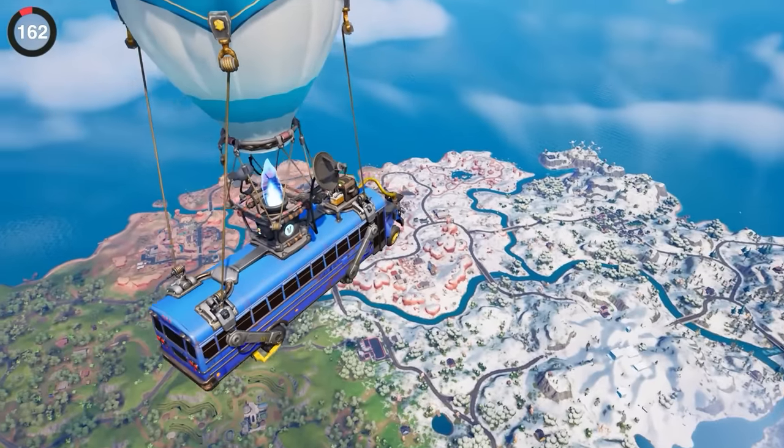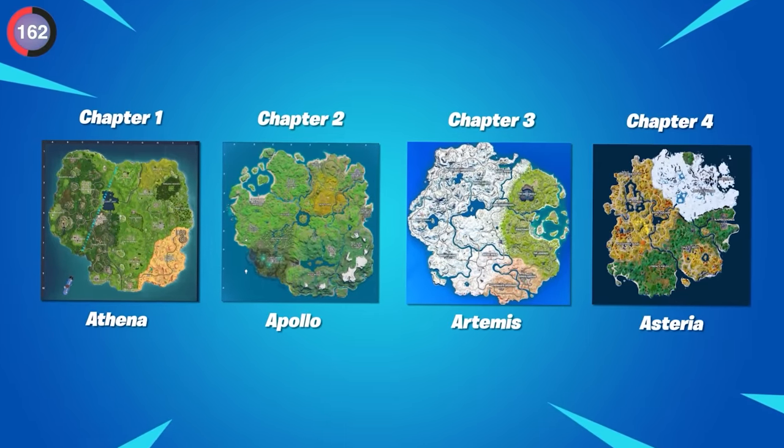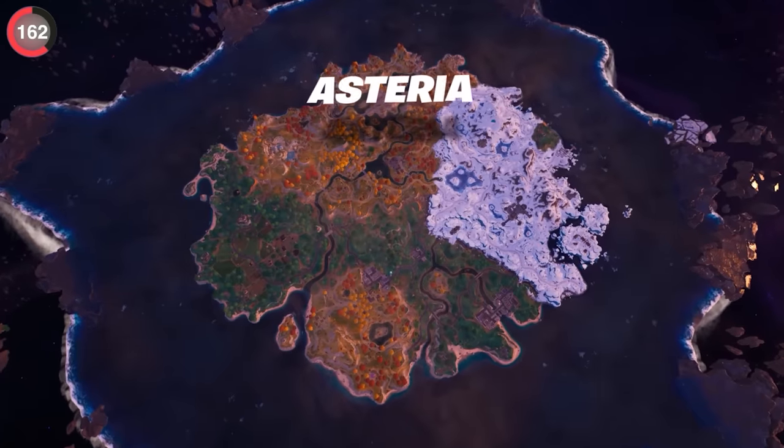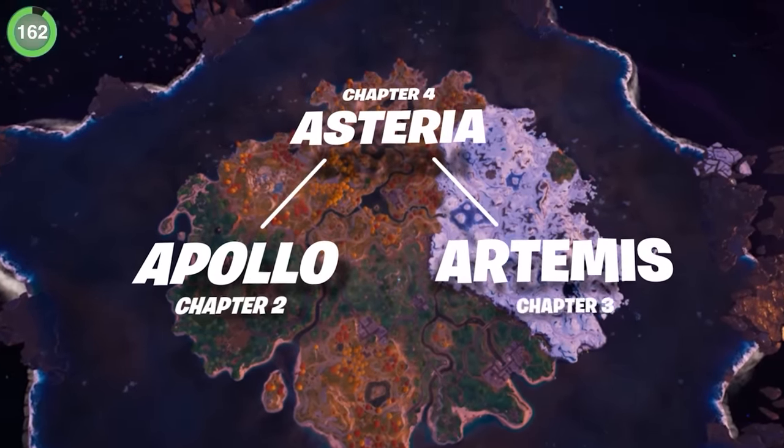A detail you'd only find in the files is the codename of the islands. They're based on Greek mythology and actually make sense to the story — Chapter 4 is named Asteria, which is the island that Apollo and Artemis were born on, referencing the prequel nature of the season.